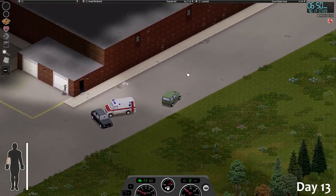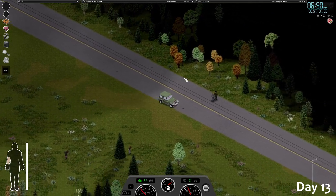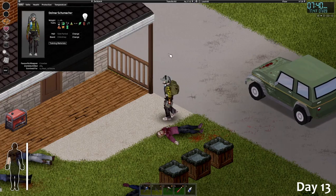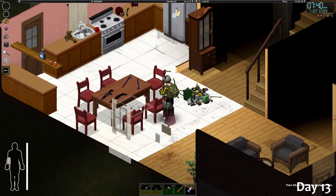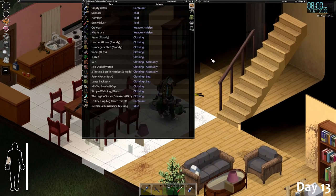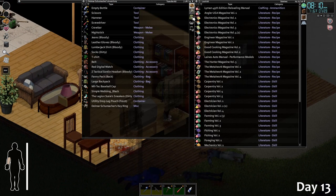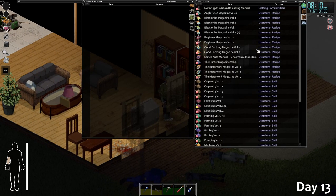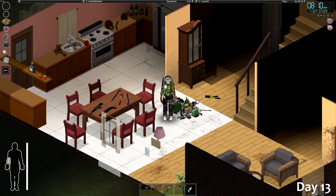There's another crashed ambulance over there but we don't need anything from it. Now it's time to drive all the way back home — a little road trip. Alright, made it home with a lot of goodies. Got a crowbar on the table, my two guns as well. A lot of good stuff. I think with that we made a lot of progress today — got a new backpack, lots of supplies and resources to build and repair cars with, metal sheets, and axes.